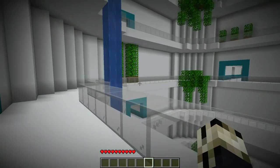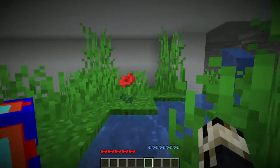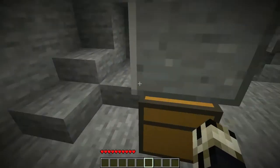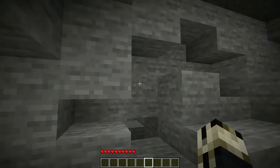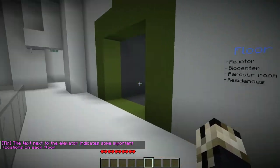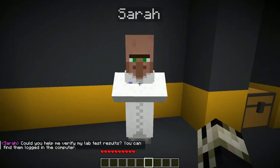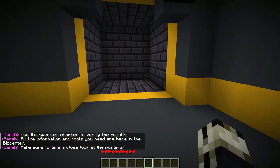Rock chamber, tree chamber, level 2 department, CEO office. I'm curious about something here. What's up here? There is a secret here, I'm sure, but I don't really care enough to go looking for it. My time is too important. I must help people. Important locations on each floor. Reactor bio — alright, let's go do the biohazard room. Hello, do you need help? Could you help me verify my lab test results? You can find them logged in the computer. Use a specimen chamber to verify the results. All the information tools you need are in here in the lab center. Make sure to take a close look at the posters.